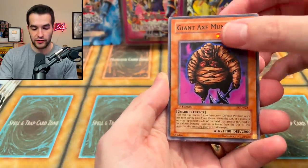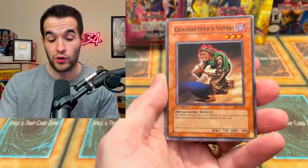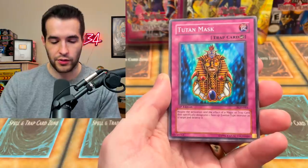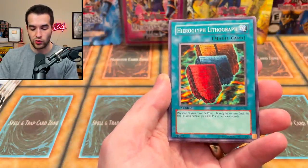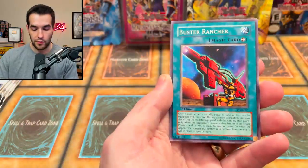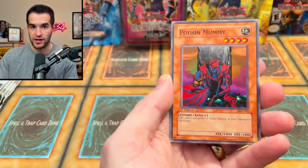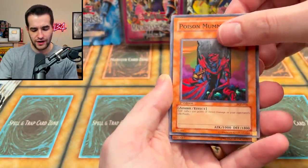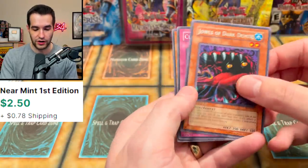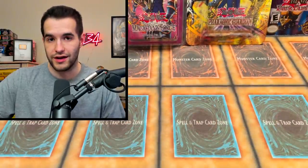Giant Axe Mummy, first edition Pharaonic Guardian. If you guys are interested in the commons or rares I pull out of here, hit me up and I can probably sell them. Tuton Mask, got the Hieroglyphic Lithograph. The Buster Wrencher and Poison Mummy. Next card — Jowls of Dark Demise, Curse of Aging, and the Yomi Ship. The Jowls have stolen our money.